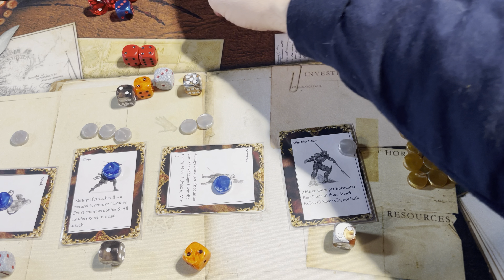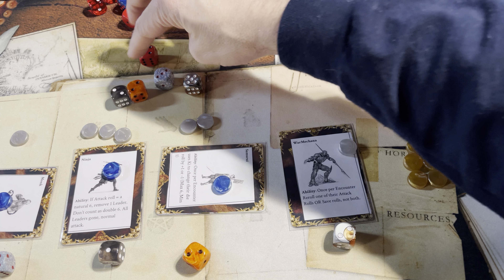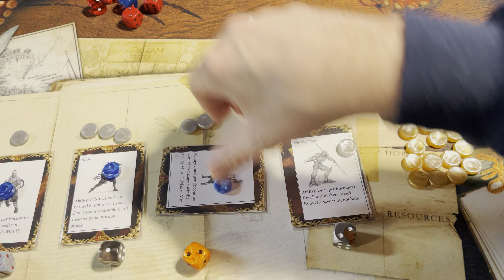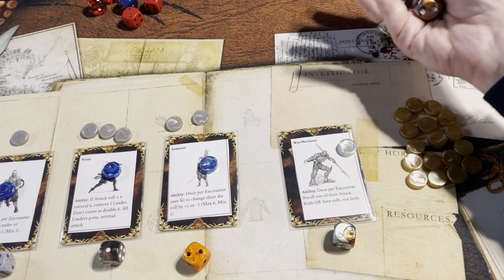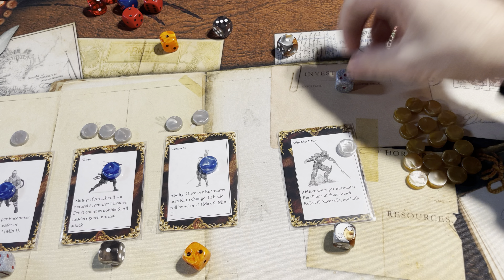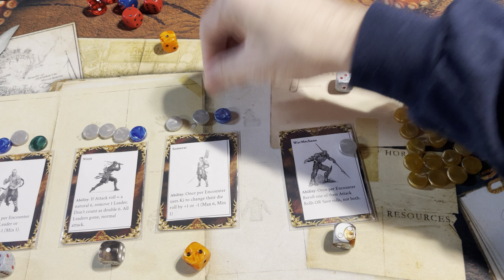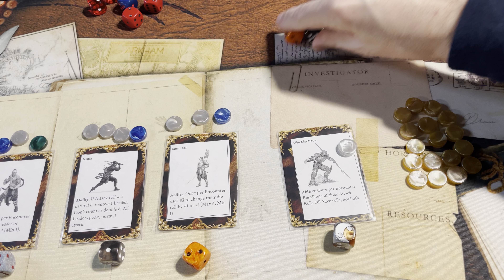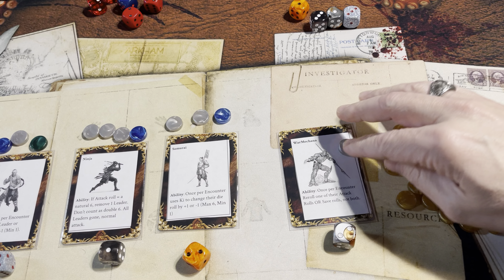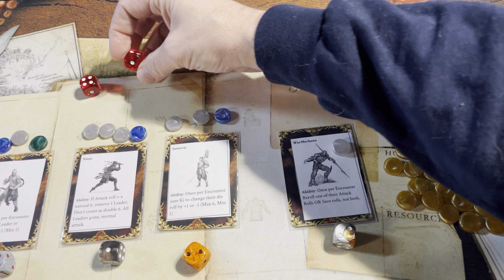Since this is the third level of the delve, we see if there's a magic item — and yes, the monk finds a magic item, and it is a potion. Reset their weapons. Everybody else gets a loot token — three loot tokens. Into the fourth level of this delve.